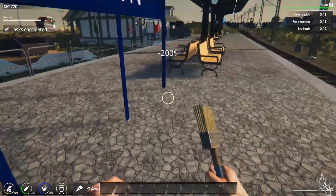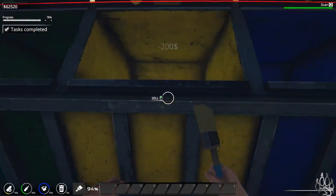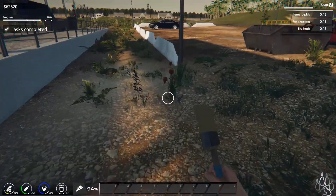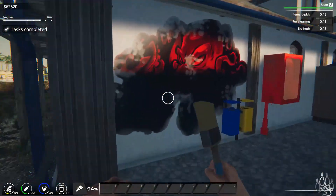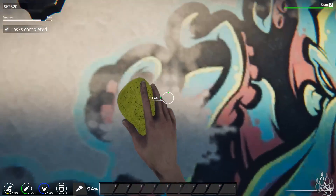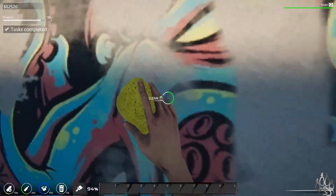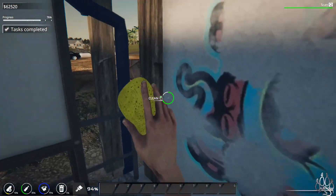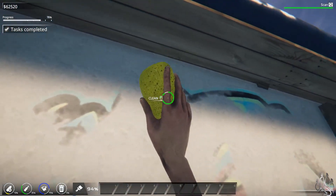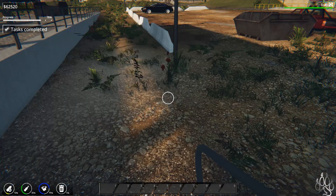I wouldn't think so. Items to pick. Oh, this is the one item to clean, though, unfortunately. That's a bummer. I want the 100%. The 100% means more to me than the octopus does. But he was cool. God, this is tedious — we're just picking all the tedious games to play today. I find that kind of funny. Alright, so to pick — we didn't have any tools for that, right? Trowel.